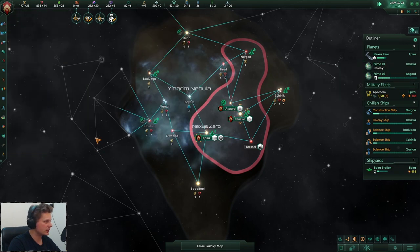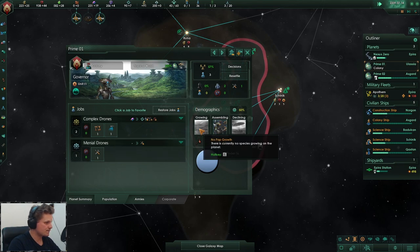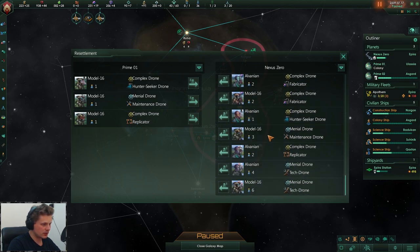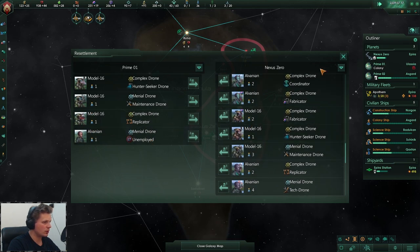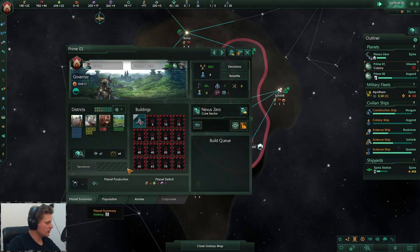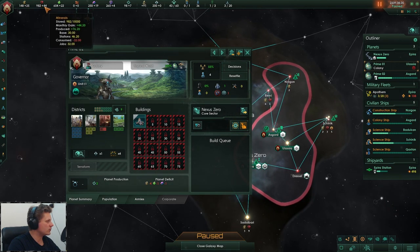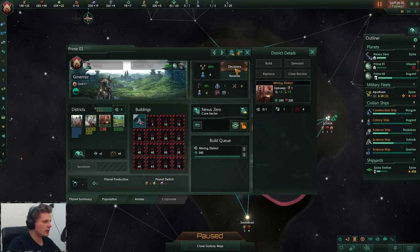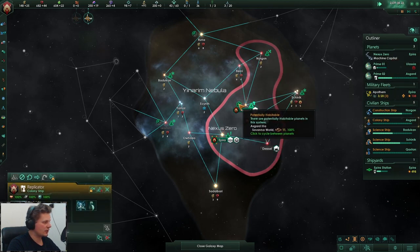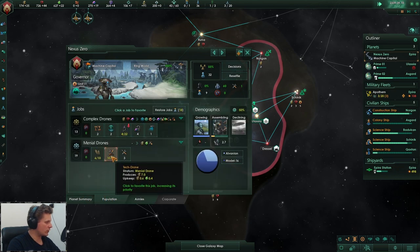Let's take a look — yes, population, complex drones. Okay, we need to change this. Let's resettle towards Prime. A hunter-seeker drone — they're not that important. You are unemployed, but this will allow us to grow any species. Let's provide you with a job to do. We'll get more than enough energy; minerals is going to be something else. Let's go with the mineral district. You should be colonizing relatively soon — we're going to have so much energy.